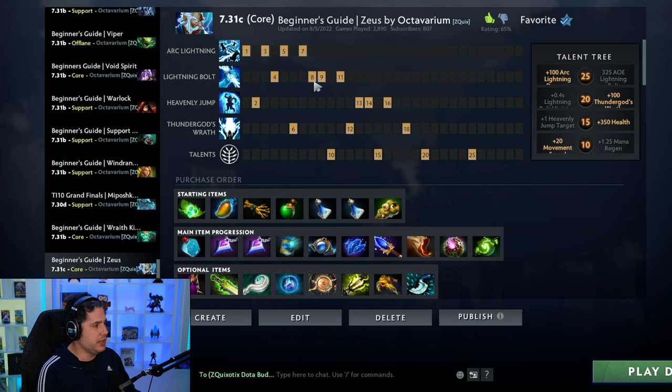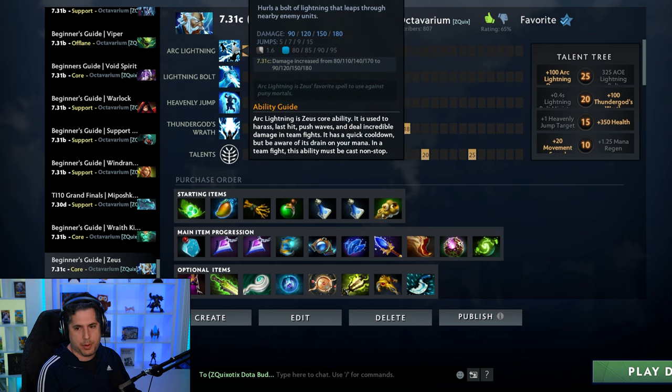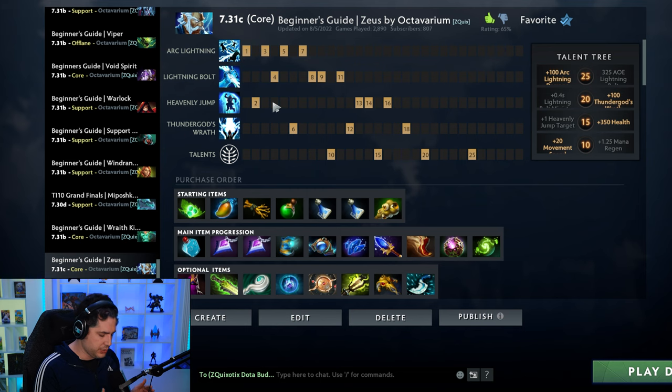Let's talk about his build. You're focusing on Arc Lightning. Some people like to take a Lightning Bolt at level two, but I prefer Heavenly Jump and a Lightning Bolt value point at four — this is generally what pros are doing. Arc Lightning is your bread and butter; you use it to last hit. When you're playing mid as Zeus, your goal is to use Arc Lightning to push the wave under their tower, keep pressure on the enemy mid so they're last hitting under their tower while you take the small camp. Do this a couple of times and your net worth will be ahead.